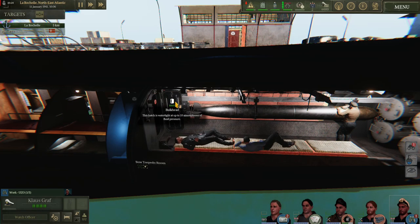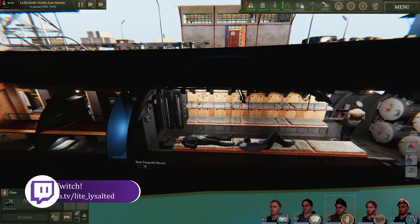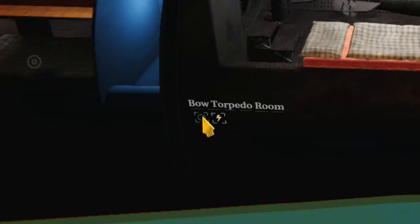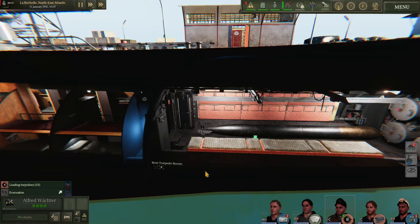As you can see here you can interact with the bulkheads. This is extremely important when you want to close off sections that are filling with water. You can simply have a crew member walk over, right click, and close. They will walk over to the door and close it for us — if we had a leak in this room that would contain the water to this area. Conversely, if you wanted to evacuate the compartment you would click this little green circle icon and everyone will run from the room closing the door behind them.